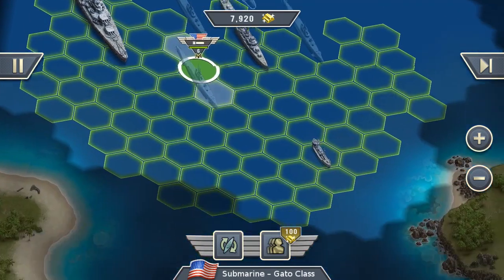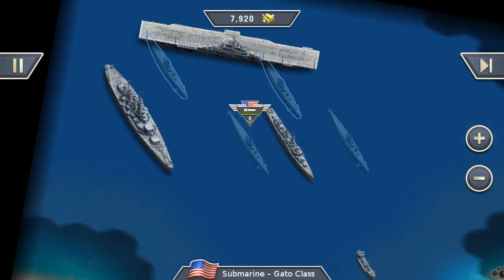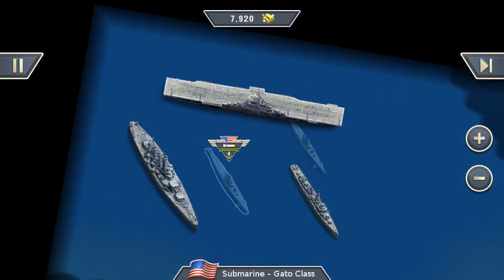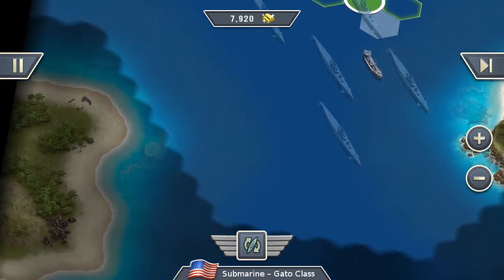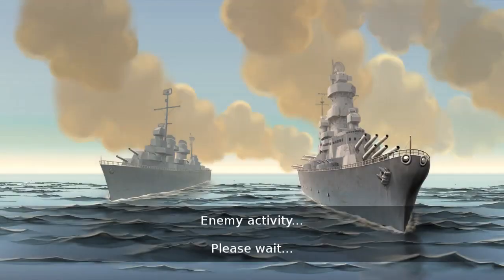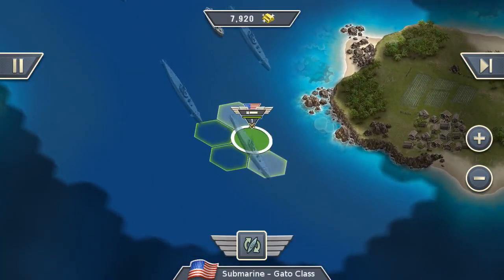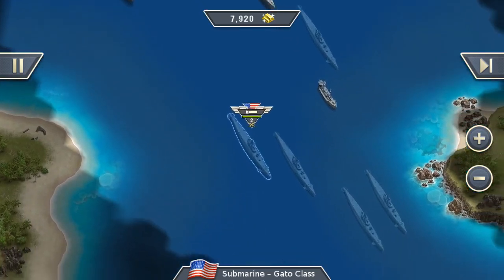The next step now is to move our submarines into position. Since they are stealthed, it's very good to go forward with them. We will leave our other units behind for now until we detect any enemies. Let's move a little bit more forward with them — so far everything seems okay.